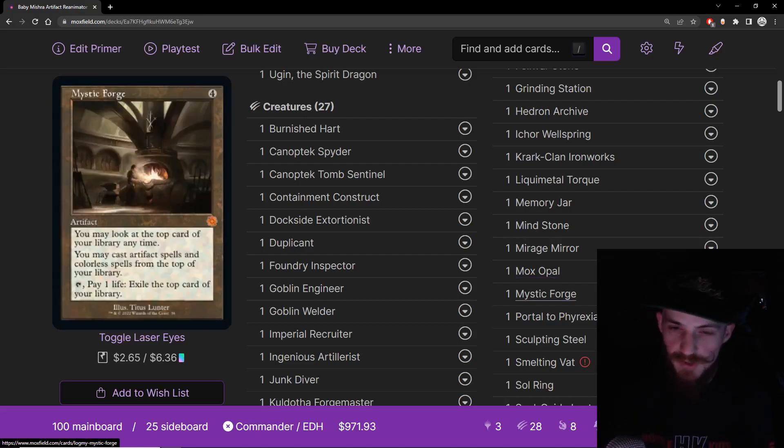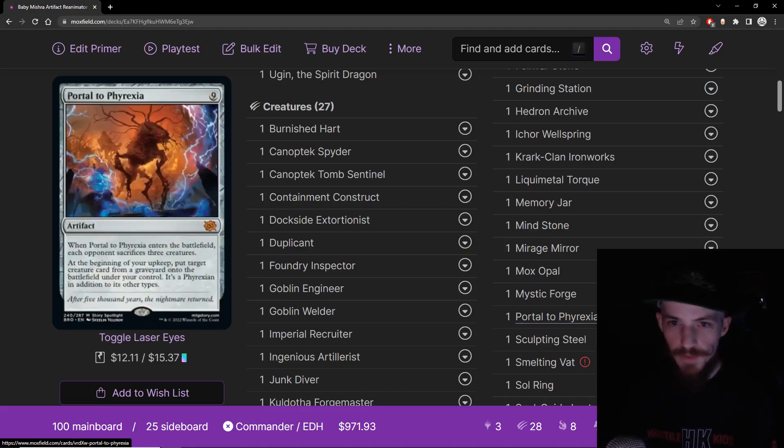Mystic Forge — I just have to stop here for a second. These old border artifacts with the brown border and jeweled text box are so amazing. I'm so happy some of these cards got old printings. Anyway, Mystic Forge is a four mana artifact. You may look at the top card of your library anytime, and you may cast artifact spells and colorless spells from the top of your library — which is most of our deck. Tap and pay one life to exile the top card if like a mountain gets stuck up there. Just a very powerful draw engine that lets us play most of our deck off the top of our library. Amazing — and it's an artifact.